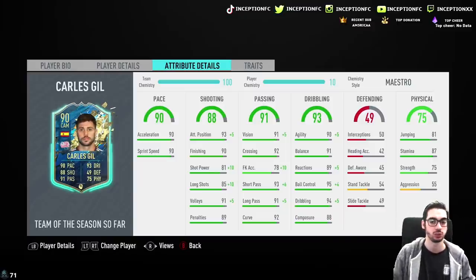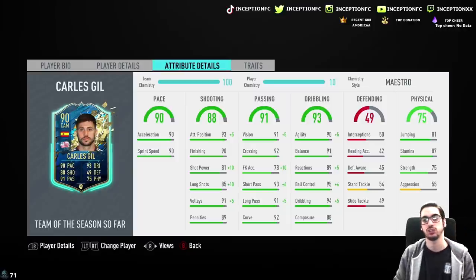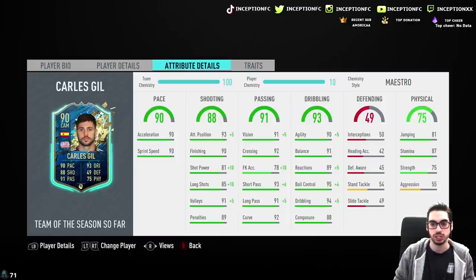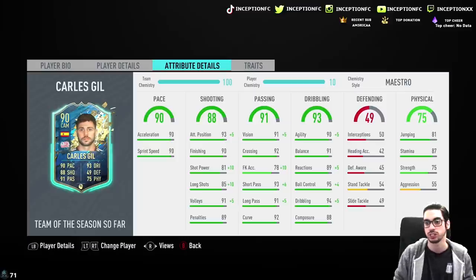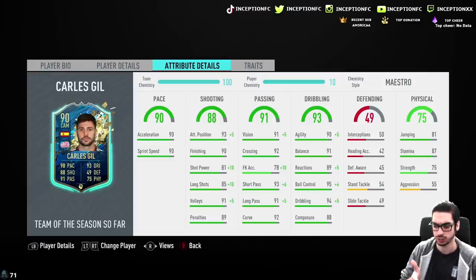Passing stats are actually really solid on the card, considering he will be playing the CAM position — not too bad. He does have 87 stamina. If you play him on the sides or through the middle, you have to keep him on balanced instructions. If you tell him to come back in defense, he'll diminish in stamina quicker because high-low work rates will make him potentially aggressive in game, because sometimes their characteristics from their regular cards transfer over to the Team of the Season in regards to how they move around the pitch.